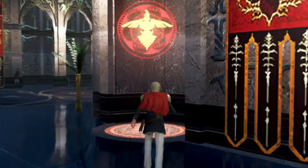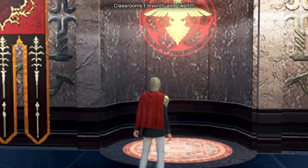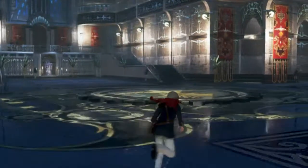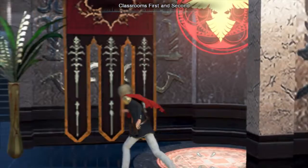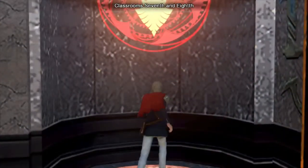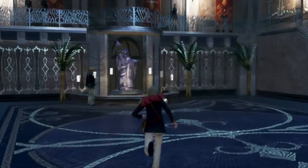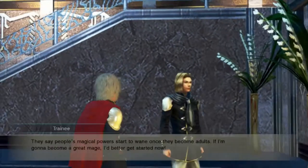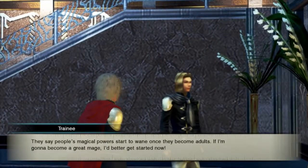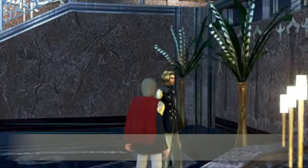Classrooms fifth and sixth, okay. Classroom third and fourth, that means first and second. Eleventh and twelfth, ninth and tenth — why are they so out of order? First and second... what's over here? Zero, seventh and eighth. They say people's magical powers start to wane once they become adults. If I'm going to become a great mage I'd better get started now. Yeah, you do that.